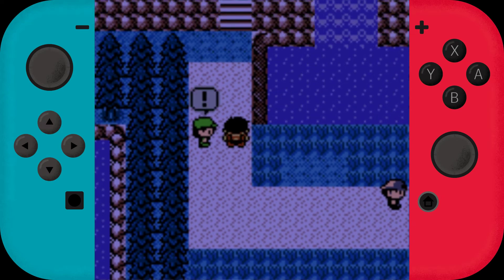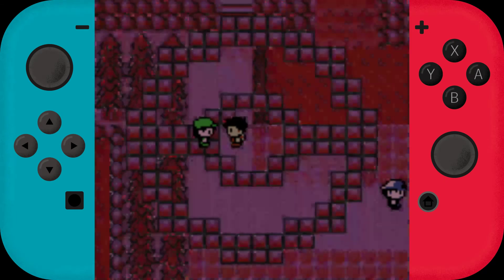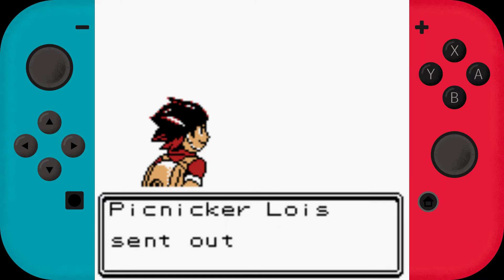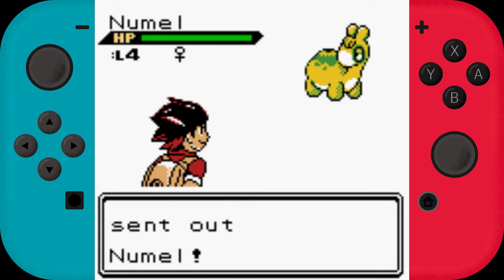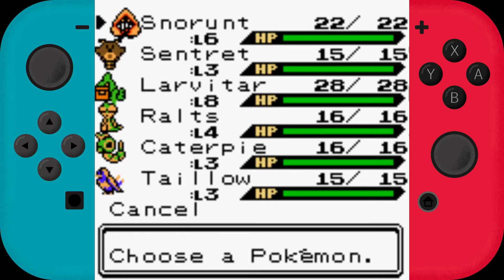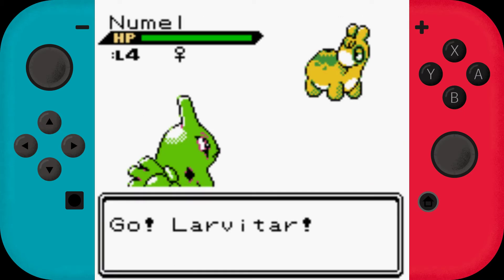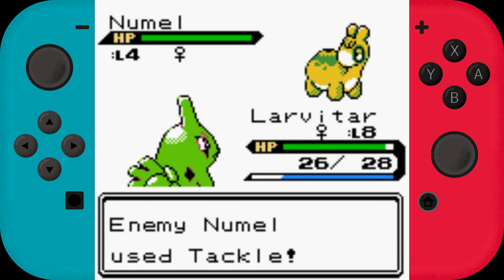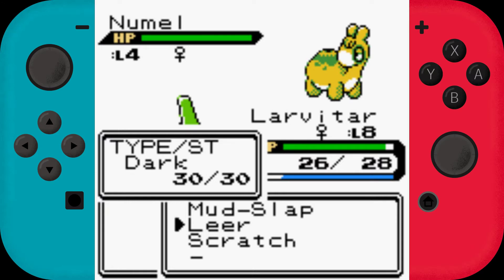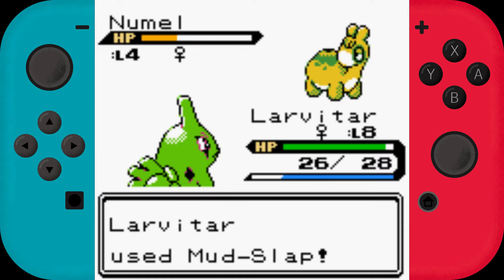So there's Pidgey and Taillow in this game. A Picnic trainer named Lois — oh, a Numel, that's pretty cool. But also pretty terrible because we're packing Ice-type here. Larvitar, it's time for Mud Slaps. Can somebody please make a demake of Pokemon Sword and Shield in an old Game Boy aesthetic? I would love that. I've seen a video about it but it wasn't playable.